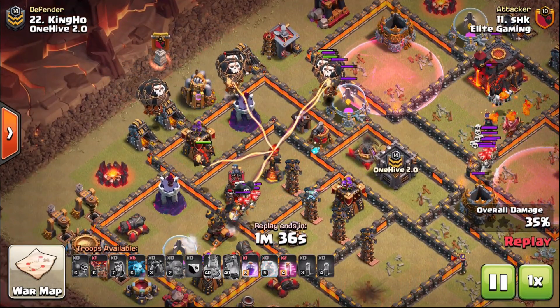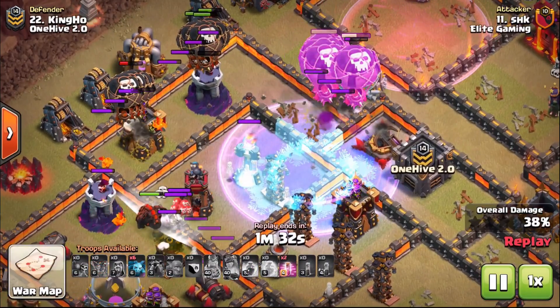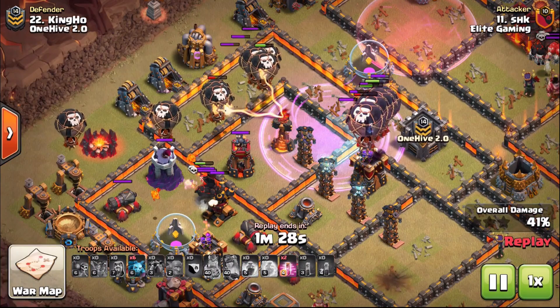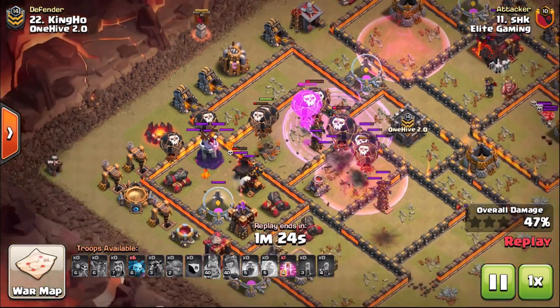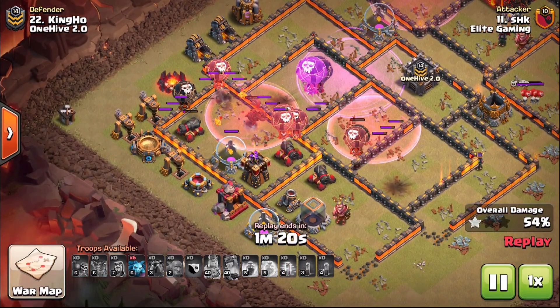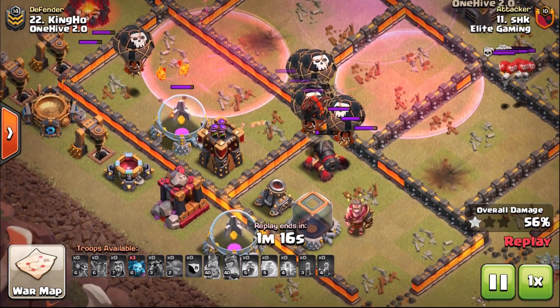As the balloons move forward towards this other Inferno Tower, we're springing in balloons from the side because we want that core group of balloons to pass straight to the Inferno. You don't want them moving out to the side of the base trying to get defenses on the perimeter — that's why you reinforce it with the balloons on the outside. And again that rage spell is ever so important over the top of that Inferno Tower.